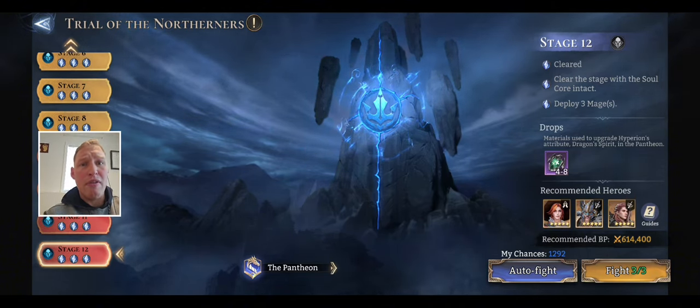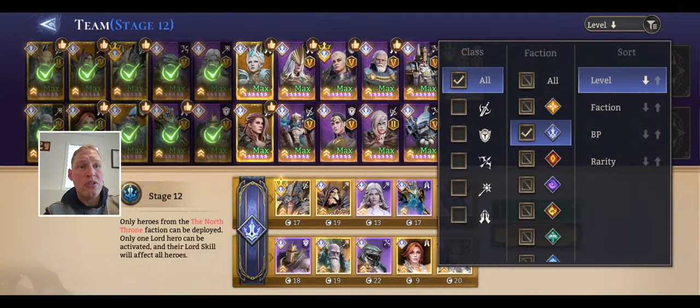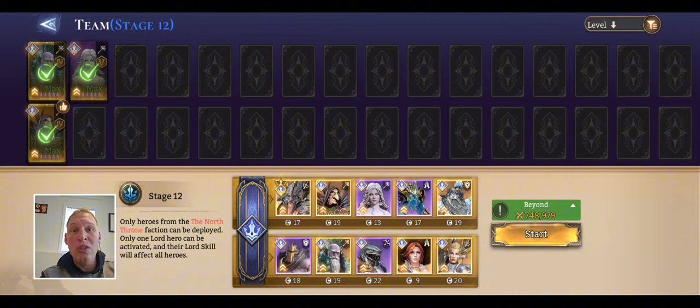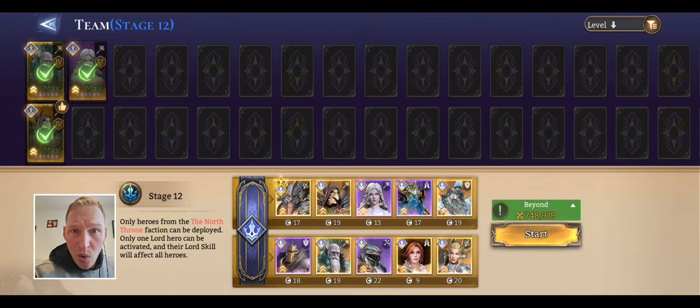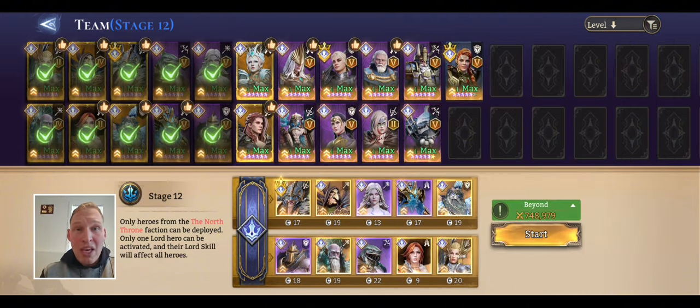Power of Dominance is off — Stage 12. A couple things here. To get that third crystal, you've got to deploy three mages. The tricky part is that for the Northerners, there are currently only three mages in the faction. So you have to have Mari, you have to have Nocturne, you have to have Shamir, and you have to deploy all three of them — at least at the time of this recording. So that's really the only tricky thing that might be holding you back, other than gear and strategy. You can see I have Elder, a Legendary Lord. You don't need Elder, you don't need King Harz, you don't need a Lord — but they help for the shields and the stat bonuses. I didn't have Elder when I cleared this the first time, so you don't need them either.